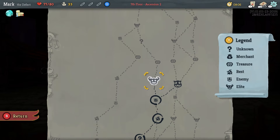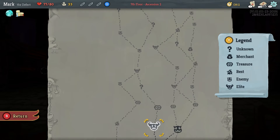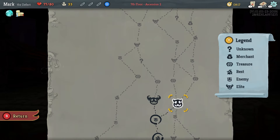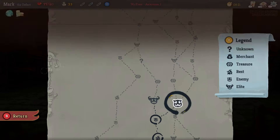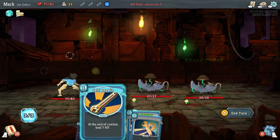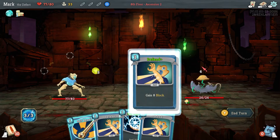We are going to take the boss. That's two boss fights. I'm going to go this way because that's one boss fight followed by the option for a rest area. So we will defend — that negates the attack.